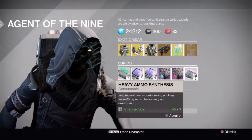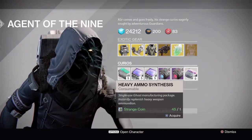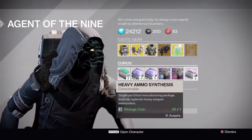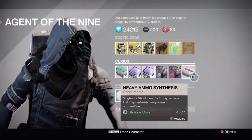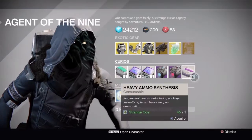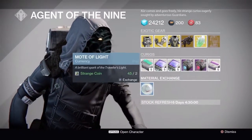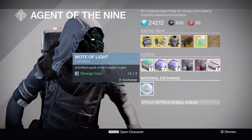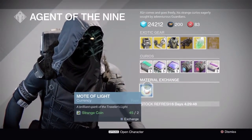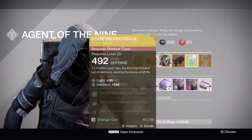Heavy Ammo Synthesis — buy these if you're low on heavy ammo. I have over 500 of them, so I don't need them, but they help with raids, Prison of Elders, everything. Even if you don't have a Gjallarhorn, still buy these. As for Mote of Light, if you have Strange Coins you don't want to spend on gear this weekend, burn through them on engrams, or convert to Mote of Light — you might have enough to buy an Exotic Engram that way.